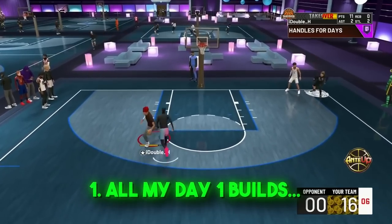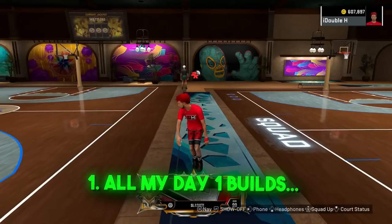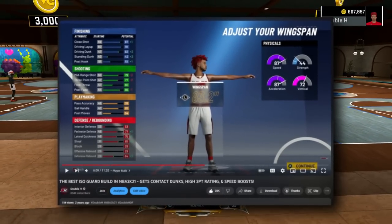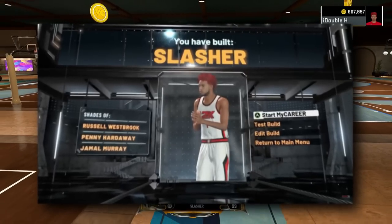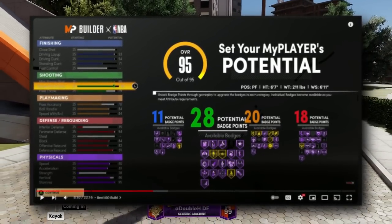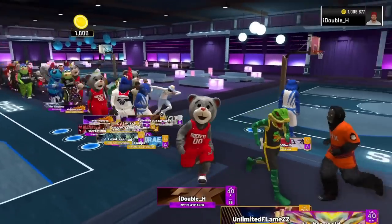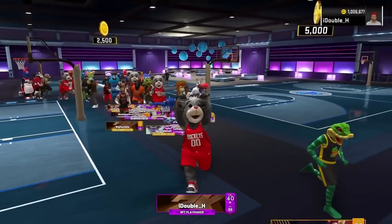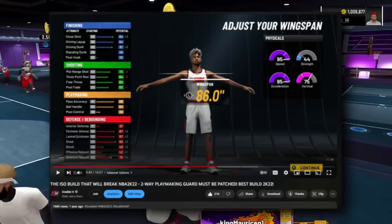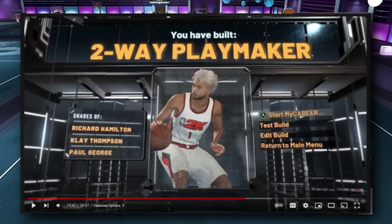I make some of the best day one builds on YouTube. Rewinding to 2K21 current gen, day one I made a 6'5 slasher that ended up being by far the best ISO build you could make that year. Then on 2K21 next gen I made the most broken build on the game day one — a 6'7 power four that got way more badges and attributes, it was literally broken. Then day one of 2K22, after seeing Mike Wang say you could shoot with a 75 three-pointer, I made a 6'5 two-way playmaker with a 65 three-pointer.